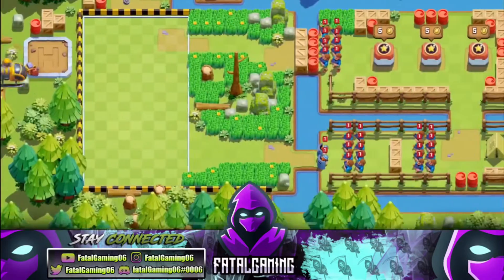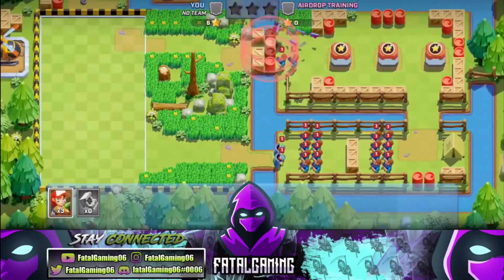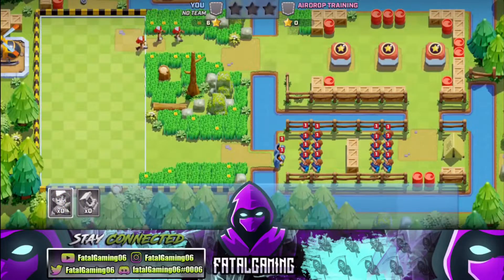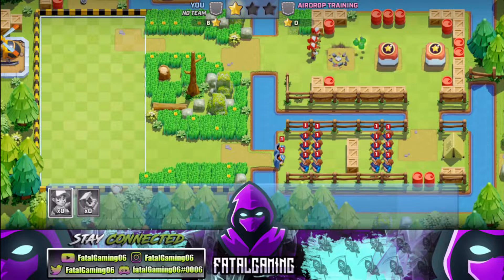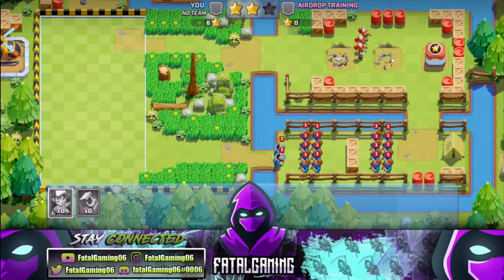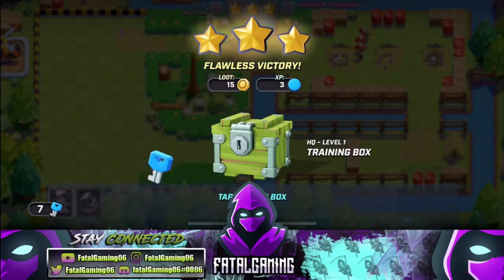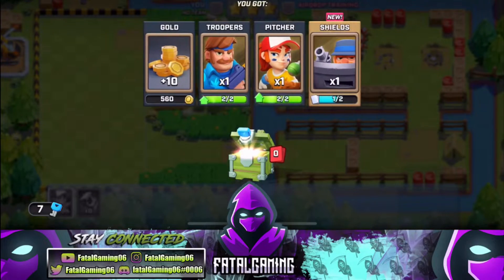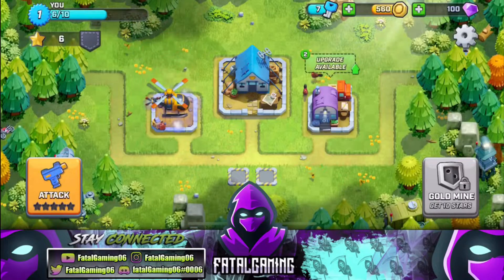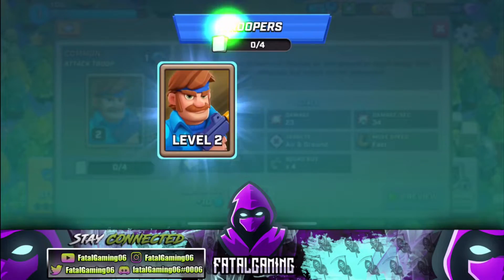This game actually doesn't require you to build a base at all. Instead, you're given a gem mine with three towers where you place troops to defend when it's being attacked. For offense, it shares a lot of similarities to Clash Royale — you're given three towers to take out while they're defended by enemy units. The more towers you take out, the better the reward. It even shares a very similar arena system.